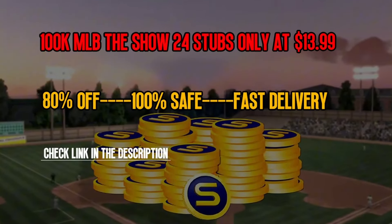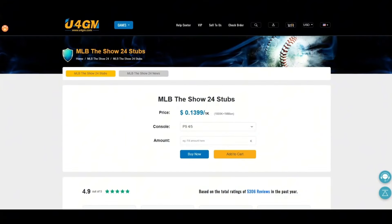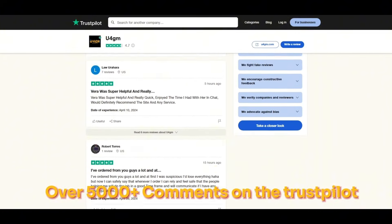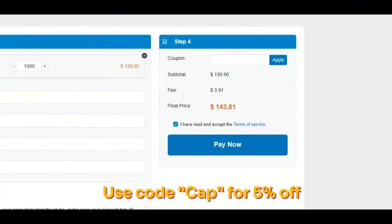Looking for cheap and affordable MLB The Show 24 Stubs? Check out U4GM and use code CAP for 5% off. Link in description.